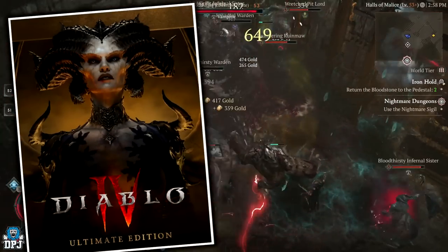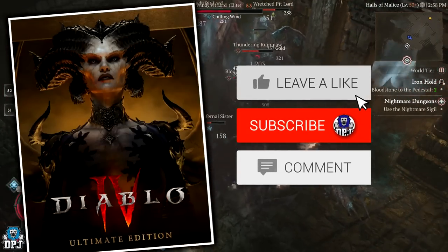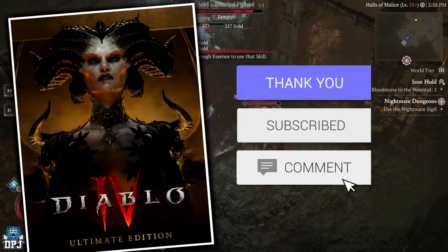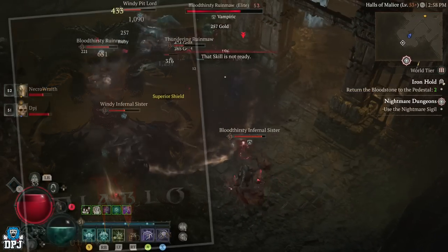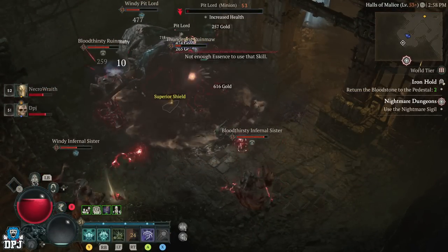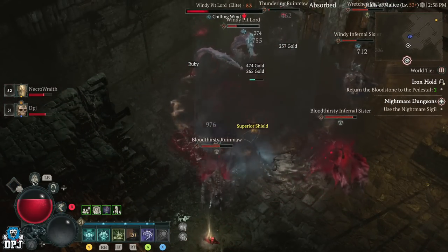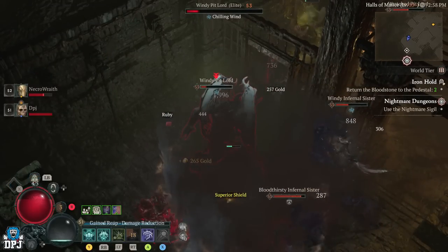Before we go any further, I am giving away an Ultimate Edition of Diablo 4. To be in with a chance of winning, simply drop a like on this video, make sure you are subbed, and leave a comment down below. Also, if you're looking for people to play with, hit up my Discord link down below — help people out, get help, share builds and ideas.